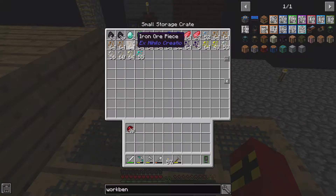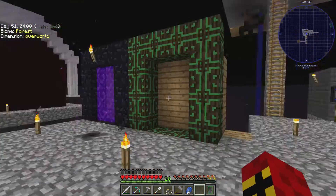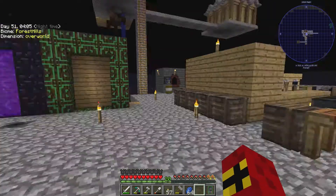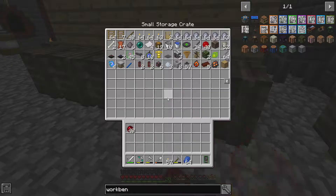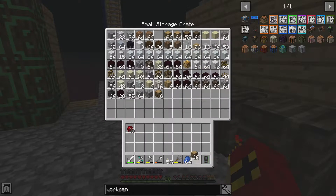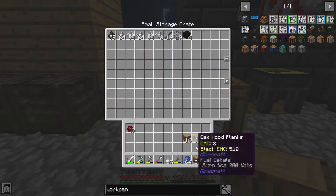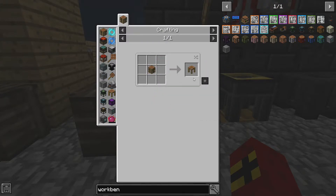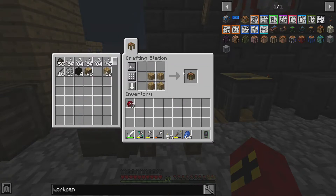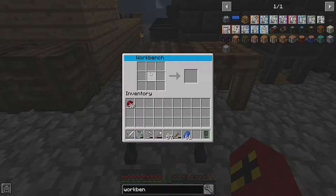That wasn't anywhere near as profitable as I would have liked in terms of diamonds, but we did get a reasonable amount of stuff. I suppose we can always go into the deep dark for diamonds. Let's get this workbench crafted up — we should have everything I need apart from a crafting table. I did organise my setup a little better — moved these over here. I can craft myself a crafting table. Okay, so there's a crafting table — let's get this workbench done. The workbench is now here.